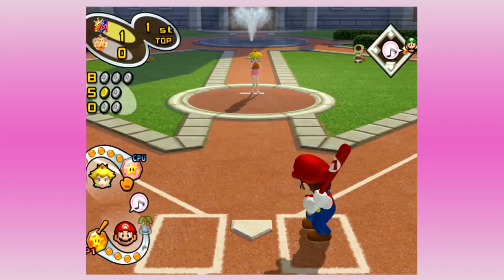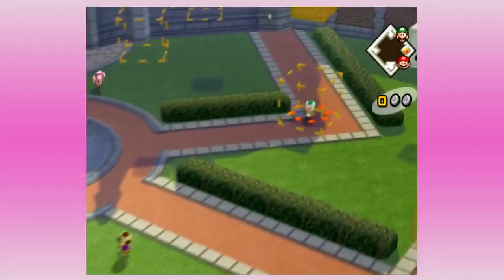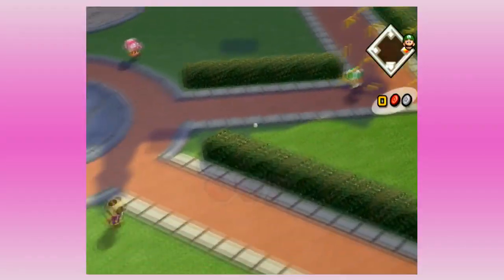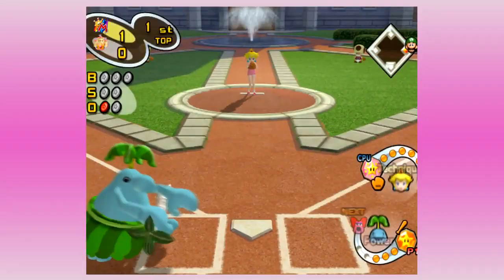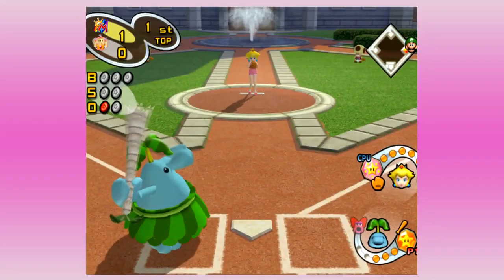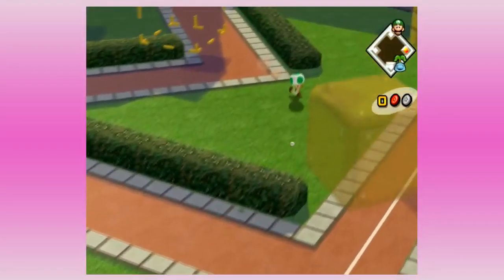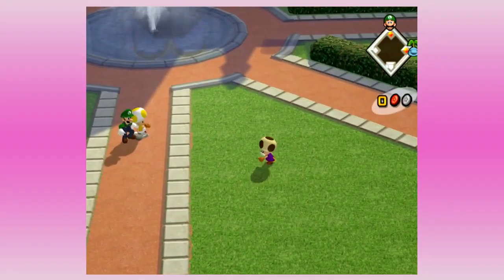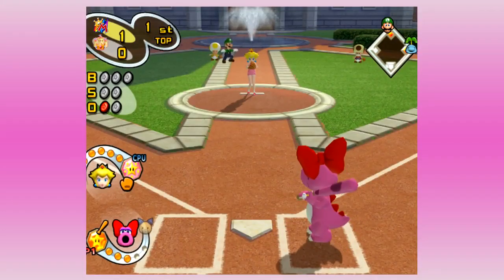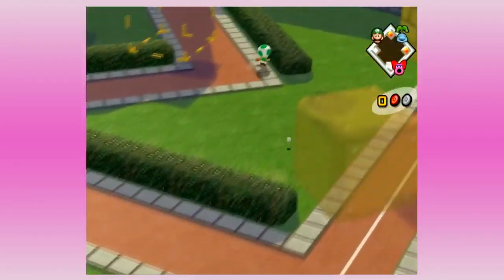I actually got off a star hit there. As you see in the bottom left — or bottom right depending on what side of the batting art you are — we have stars that either let you throw a really hard-to-hit pitch or let you hit the ball harder than you normally would. I don't find it terribly useful most of the time, but at least we made contact.